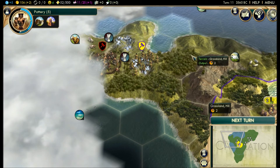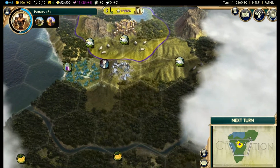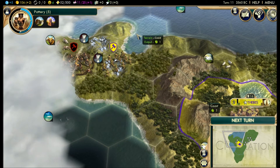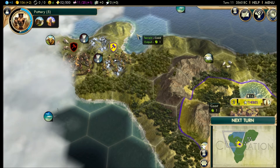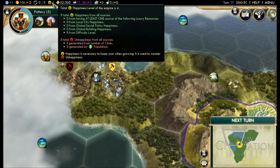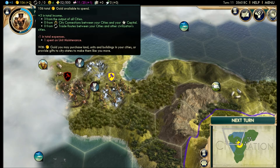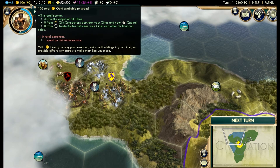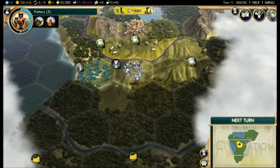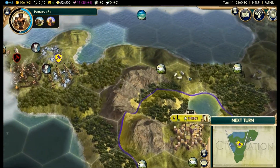Excess luxury resources are available for trade with other civilizations, and that encourages you to engage in dialogue. Other civilizations are going to have resources I don't see around me — like gold — so they might trade me gold for my silver. Oftentimes you're going to wind up trading your excess resources for gold per turn — actual physical currency gold, not the gold luxury resource. The common price seems to be seven gold per turn; that seems to be the AI's favorite number for luxury resource trades.